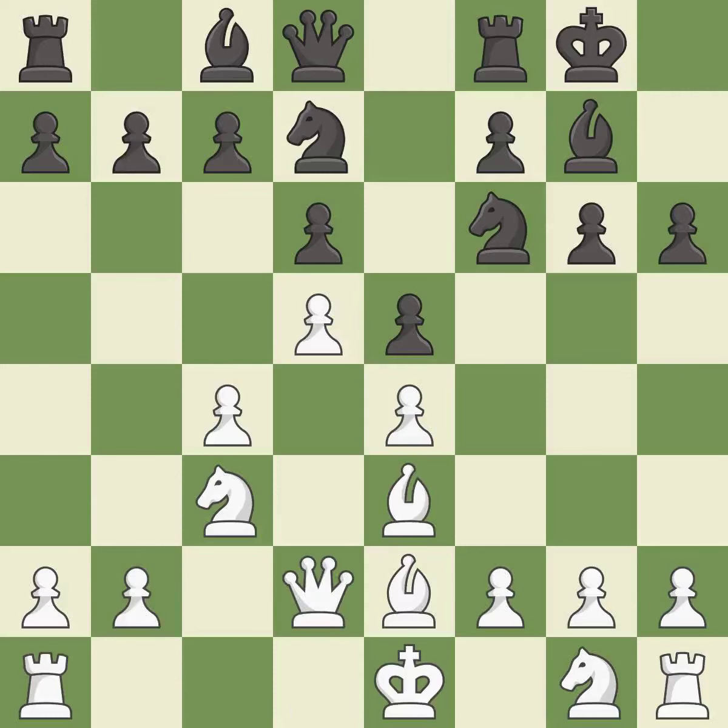This develops the queen off its starting square, getting it into the action. It is the last book move. This overlooks an opportunity to threaten winning a pawn — it is an inaccuracy. The game is still close to equal, but white lost their advantage.